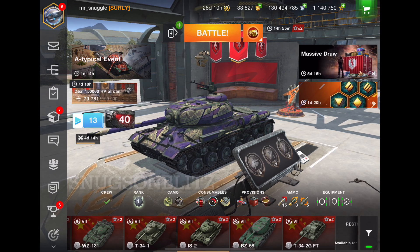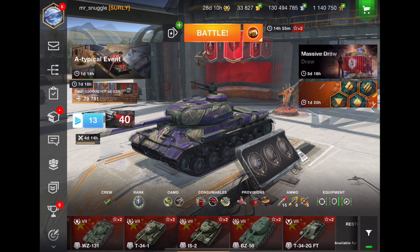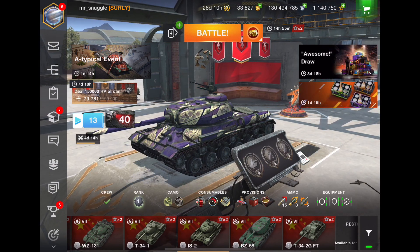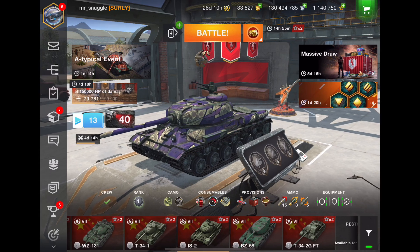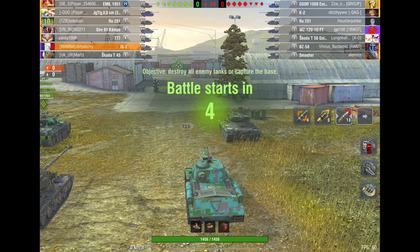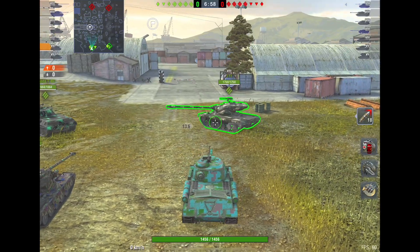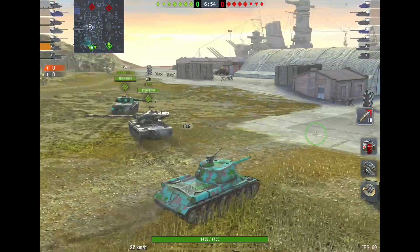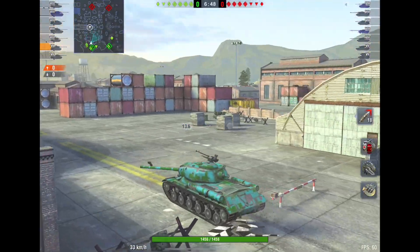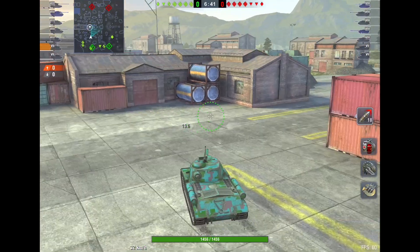Alright guys, this is Snuggs on Blitz and today we're going to be looking at the most dangerous place on any map. It might surprise you, but pretty much every map has one position you really don't want to go to unless you know what you're doing. My buddy sent me a replay, and I'm going to use that as an example. He's in the IS-2, lower tier, facing strong hitters like the WZ120 GFT, the Skoda T56, and the K2. So simply put, the most dangerous place on any map is the middle of the map or that vicinity.